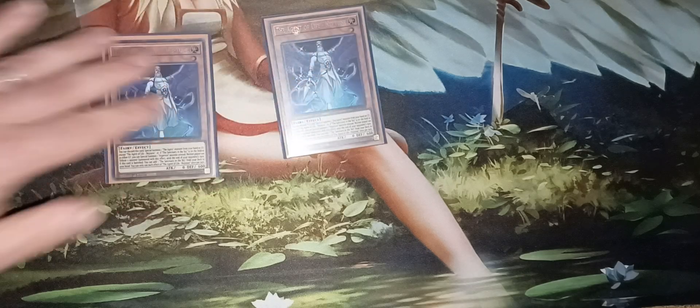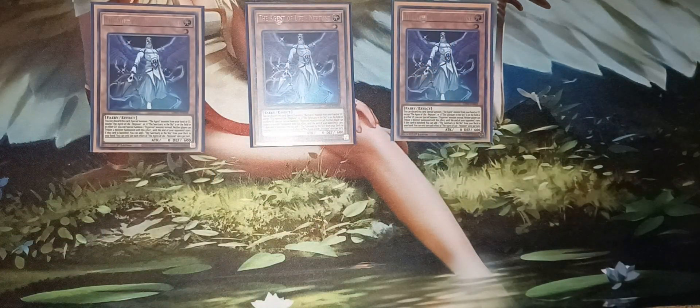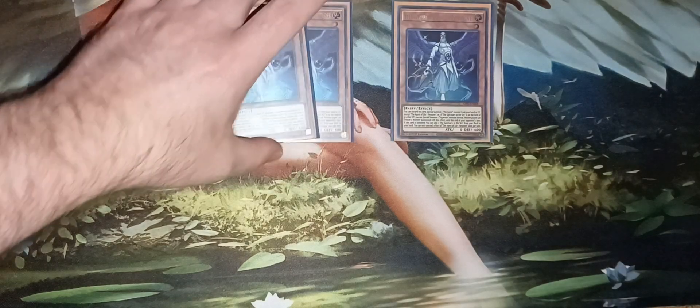Another bread and butter card is Agent of Life Neptune. You can discard this card to special summon an Agent monster from your hand or graveyard, except Agent of Life. Then if Sanctuary in the Sky is on the field or in the graveyard, you can special summon a Hyperion monster instead. Neither player can tribute a monster special summoned this way. During the end phase of the opponent's turn, you can add a Sanctuary in the Sky from your deck to your hand.